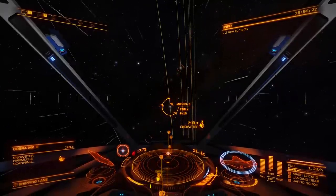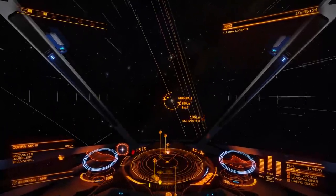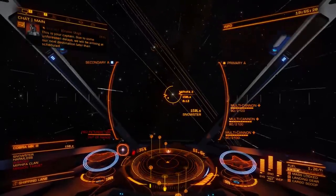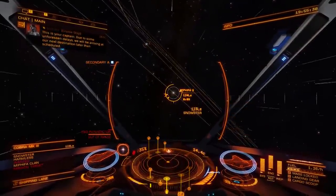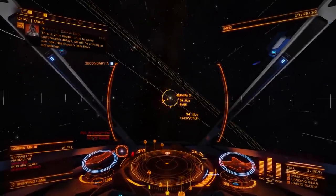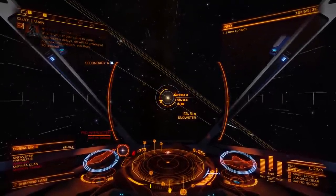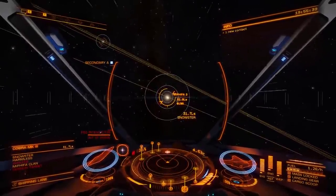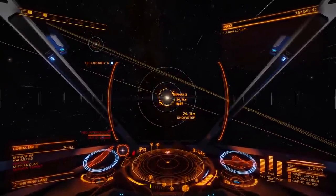A ship up ahead — oh, that's him! A Mark III Cobra. Snowster. He's the guy I'm after. I've got my frameshift drive interdictor ready to go, but I need to get close enough to target his engine and scramble it, and I have to be behind him. Catching up to him isn't going to be a problem — he's heading towards a planet so he's going to be decelerating hard. The trick is going to be not overshooting.